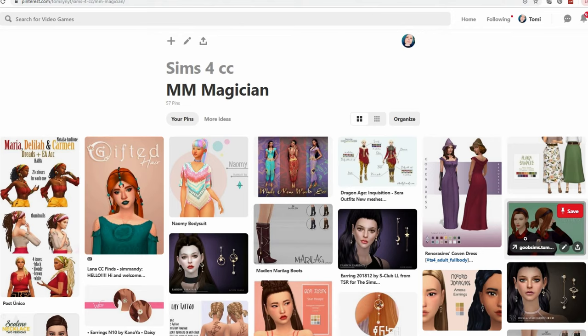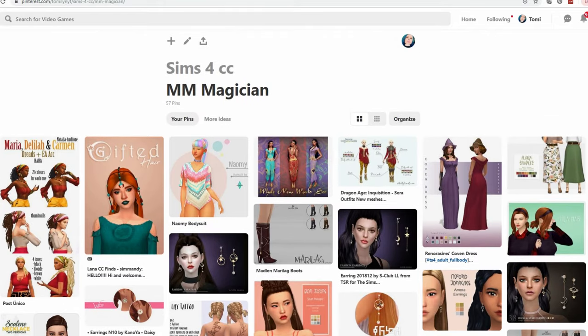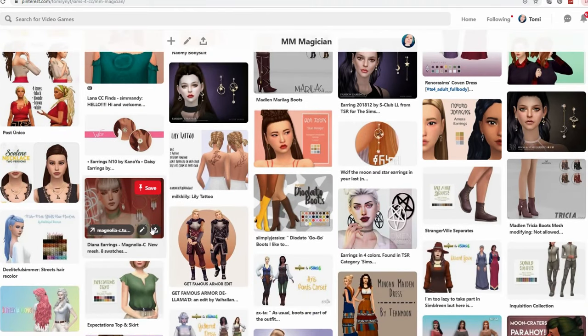First we're going to take a look at the folder quickly. If you'd like to get access to all of the custom content featured in today's video, the link through my Pinterest is down below. That's where you'll find a direct link to all of my Sims 4 custom content, all categorized into folders. This one is labeled Maxis Match Magician — I might change it to Spellcaster.